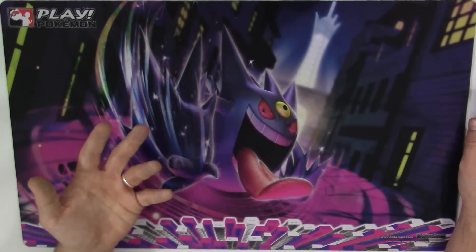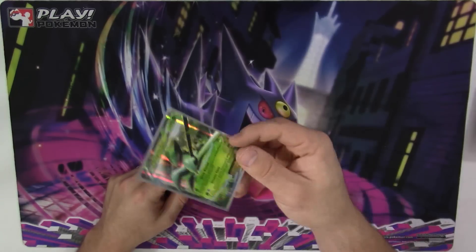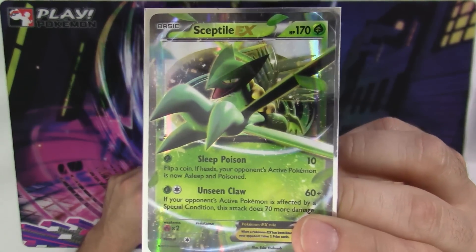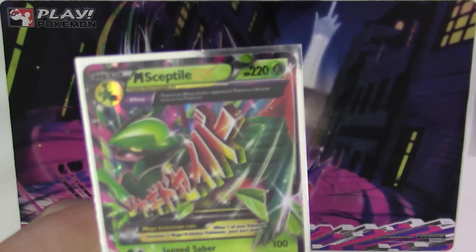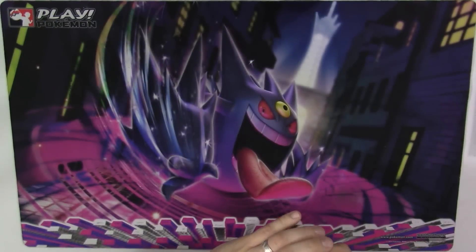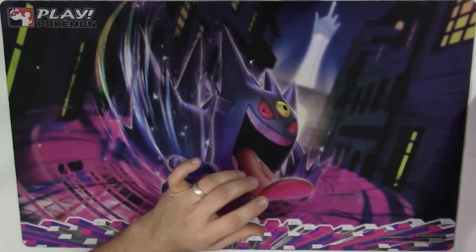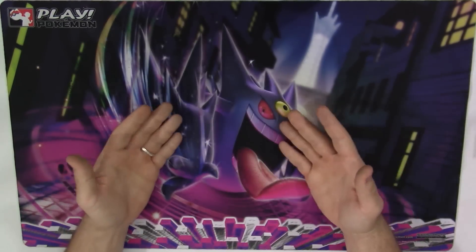I was expecting a lot of water decks, so I built this to counter it, and as you already know from the title, it's all based around this guy right here — Sceptile EX, and of course its Mega, Mega Sceptile EX with that Jagged Saber attack. The deck has a specific strategy in mind for certain matchups and a specific strategy for others, and I think it's a very versatile deck.